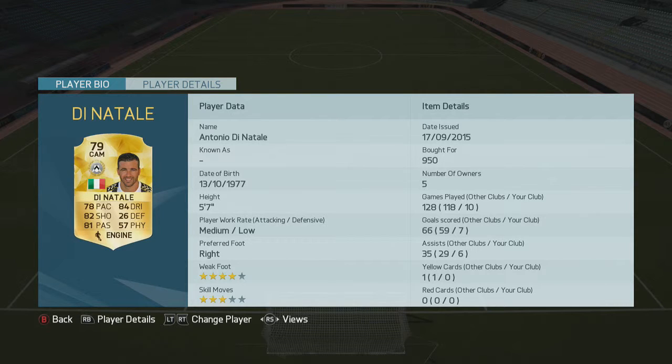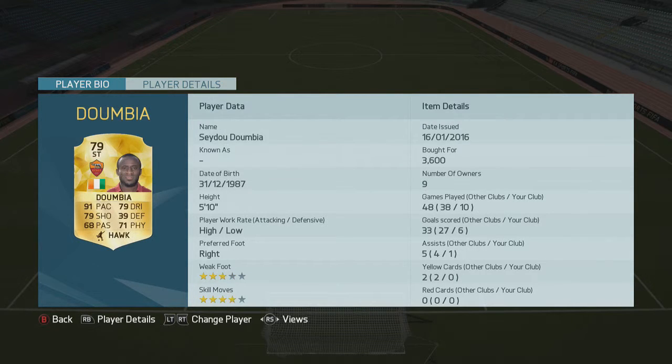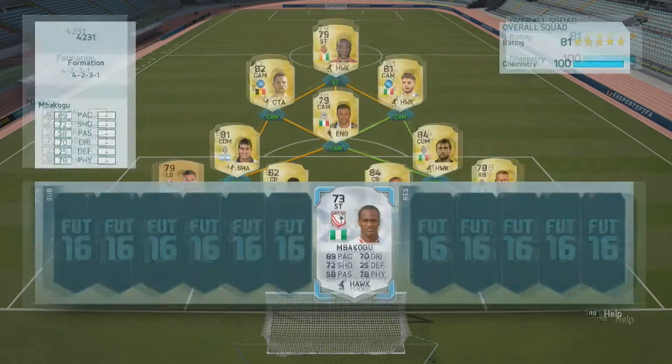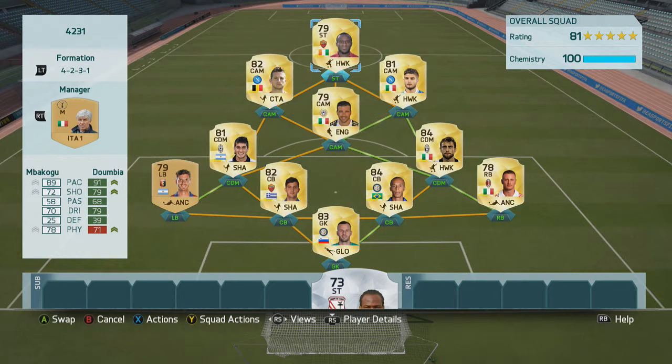Mertens is quite expensive but has similar stats to Di Natale - fewer goals but same assists. He's a very good player, definitely worth the coins. Doombia up top - 6 goals in 10 games, maybe he's not as bad as I've been making out. He's quite a good player, but I would definitely recommend buying the silver striker over him. 12 goals in 9 games - every game he came on at halftime, so he could effectively be 12 goals in half the games played. He is just a really, really good player. 1,800 coins. From every player's stats, this team has goals coming from every different position - it's a very well-rounded team.